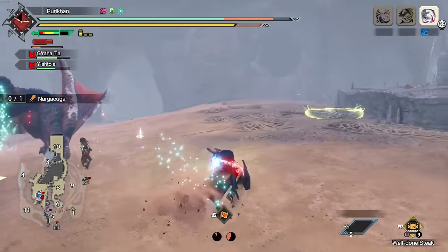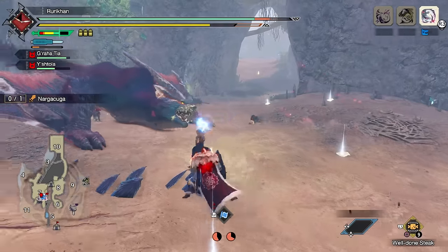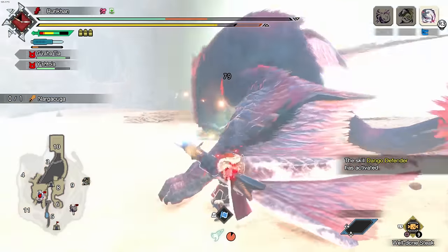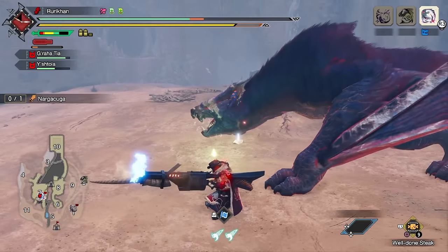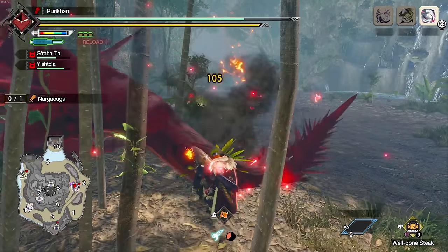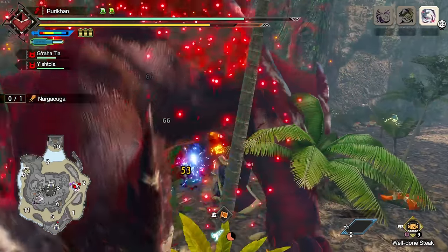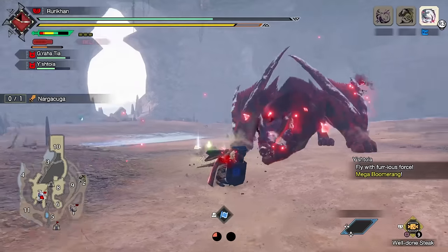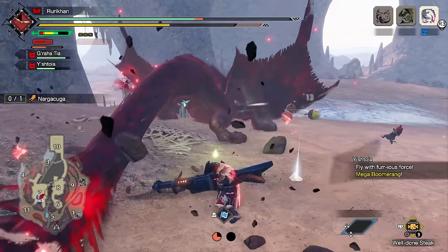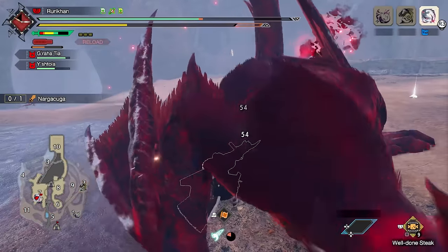Another important thing: while you are fighting these monsters, pay attention to when your hunter is calling out that something's about to happen. Your hunter always warns you when a big attack is coming, depending on the voice frequency you have set. If you increase the frequency with which your hunter talks, he's going to warn you of pretty much every major attack. Usually you can read this on the monster as well — certain monsters will adopt a certain position right before doing a big meaty attack, and your hunter is going to scream out something like 'Here it comes!' If you have your voices in Japanese, try to recognize when he's warning you. So if you look at the monster and it doesn't seem like he's going to do anything, but your hunter just warned you — it most likely means the little red dots are about to explode. Move away! Run away from the monster. Put up your shield and block the attack because it is coming.